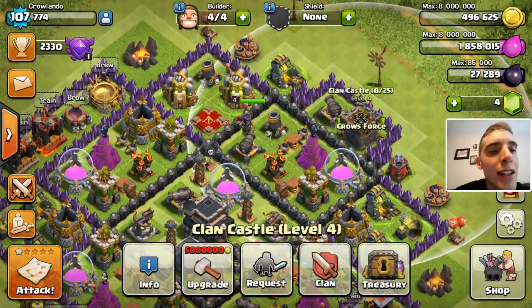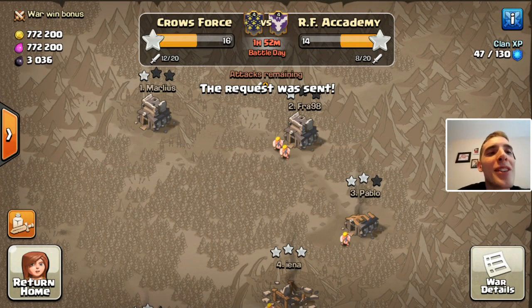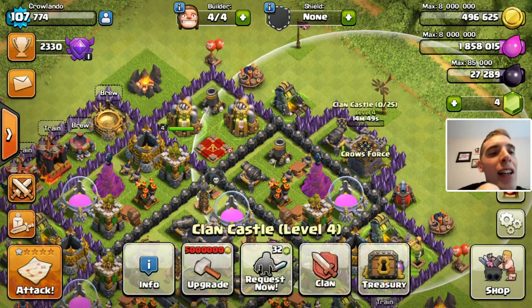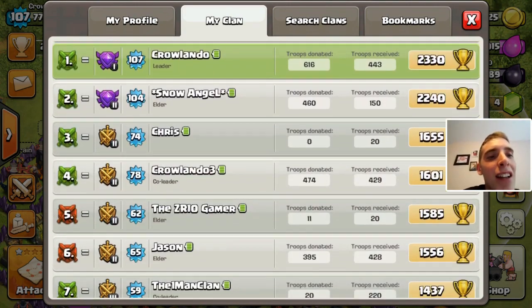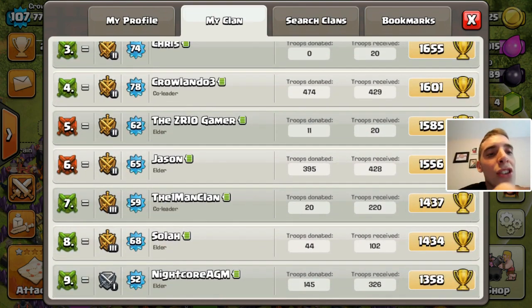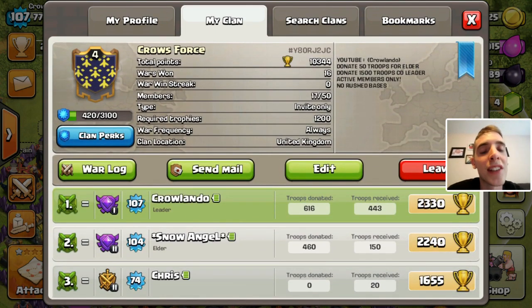We're currently winning the clan wars 16-14. If you want to join the clan it's Crow's Force - check it out. We're pretty active, donated like hundreds. We've won 16 wars so far, we're a level 4 clan. If you're looking for a clan, check us out.